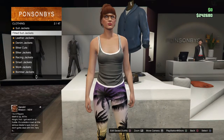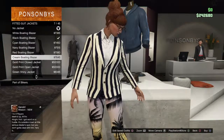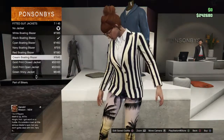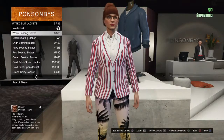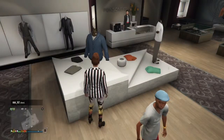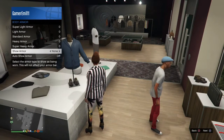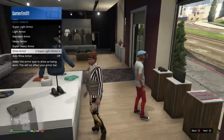You have to go to the fitted suit jackets, scroll down, and get any of the new ones — it only works on these new ones. Then hit this one and go to internet, go to body armor, go to show body armor and you can see it.